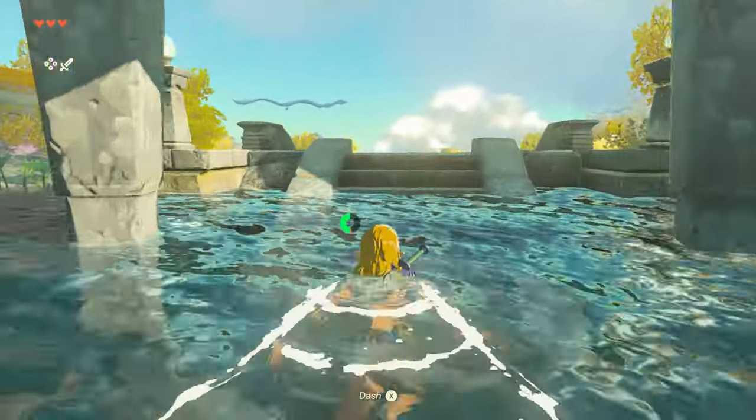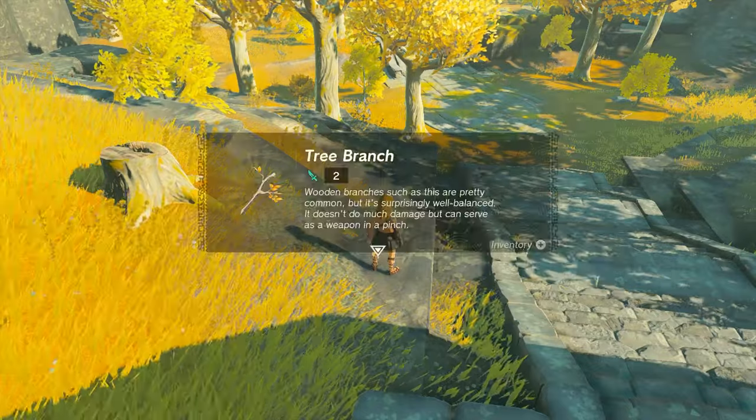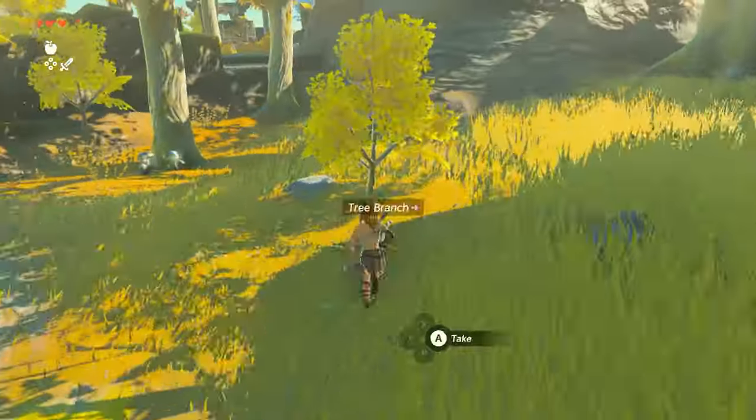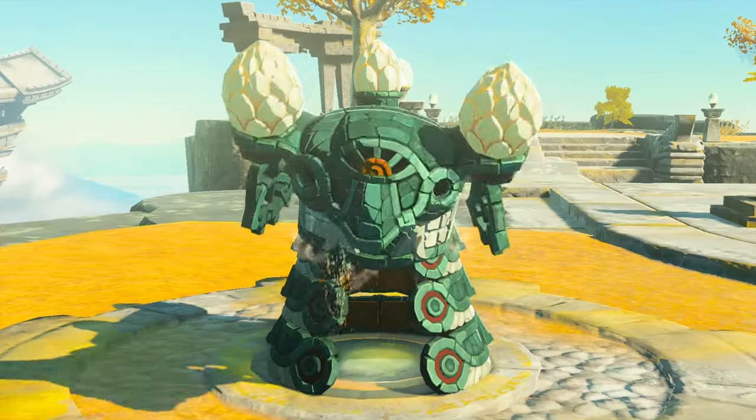First things first, as soon as you land on the island, look around a bit. Familiarize yourself with the controls, gather some food and weapons because you're gonna need it. Once you think you're good to go, make your way over to this robot guy waiting for you.